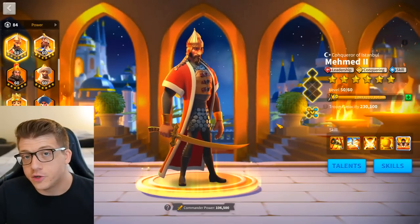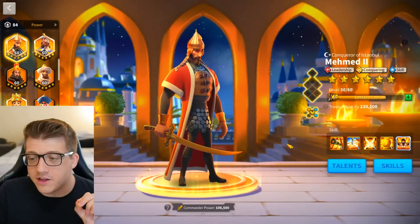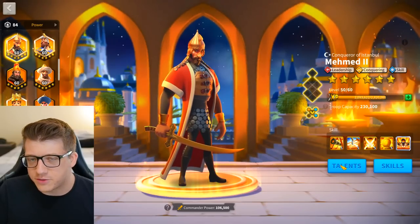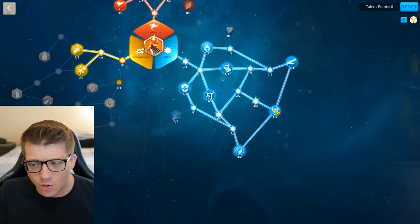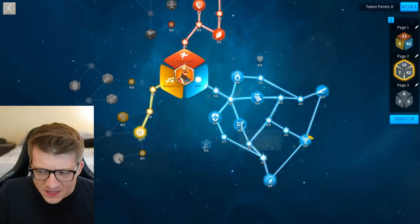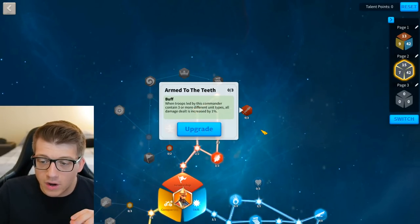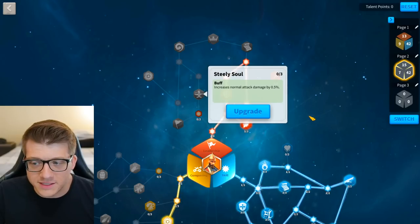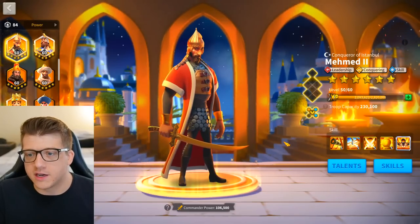When it comes to talents, the secondary commander's talents do not matter. If you were going to use Mehmed primary — really the only reason would be a city rally, and even then you have better options — I would go all the way down the skill tree to pop the active skill as fast as possible, grab buckler shield, make my way up to strategic prowess, and grab armed to the teeth. But you really don't have to worry about talents for Mehmed since he's pretty much always going to be a secondary.